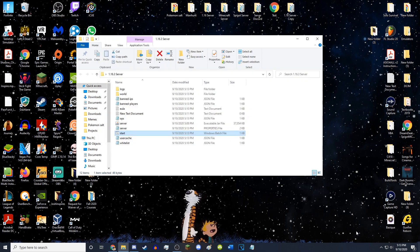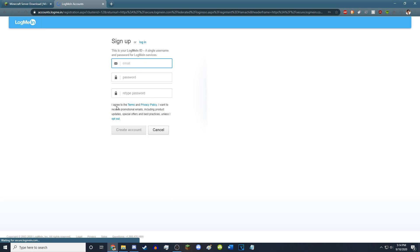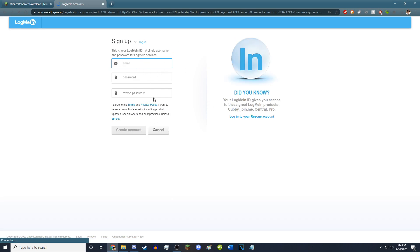Next up is Hamachi. If you want your friends to join your Minecraft server, you want to have Hamachi. To get Hamachi, go to vpn.net — this is where you will get LogMeIn Hamachi. This will allow your friends to join your Minecraft server. In the top right corner, hit Sign Up and use any email. Just create an email and a password and verify the email — it can be one of your spam emails.